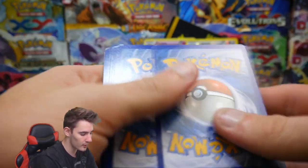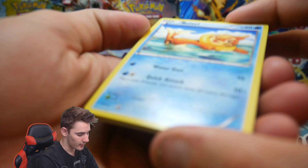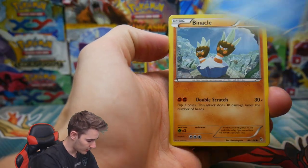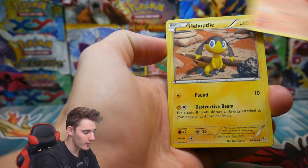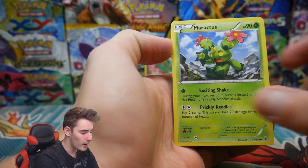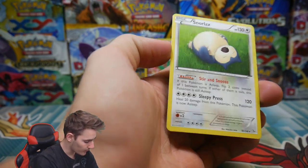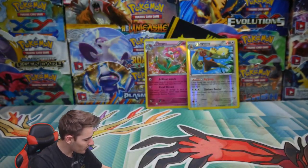There's another code card — let me know in the comment section below what you guys got. We have a Blitzle, a Binacle, a Ponyta, a Helioptile, a Caterpie, a Croconaw, a Nuzleaf, a Maractus, a Pokemon Center Lady, and a Snorlax Regular Rare.